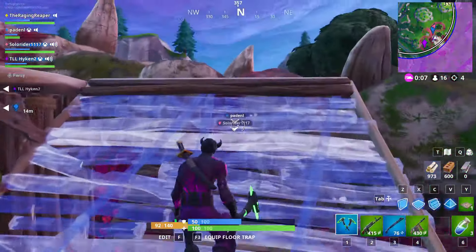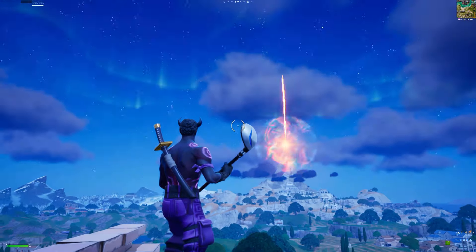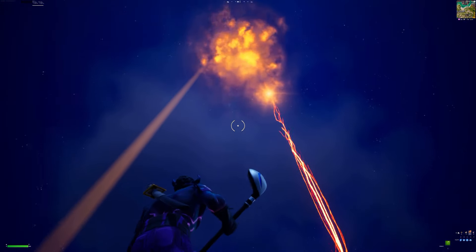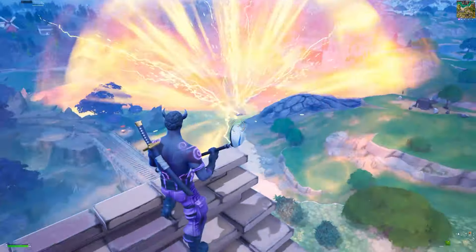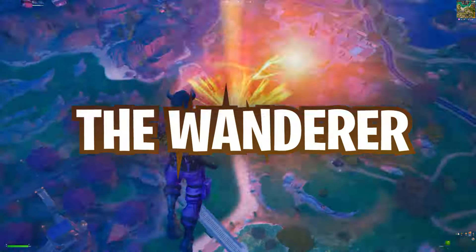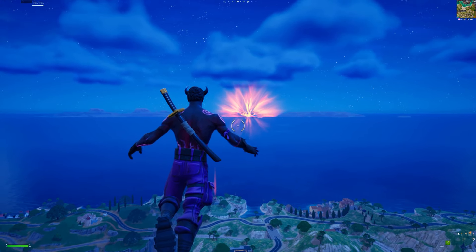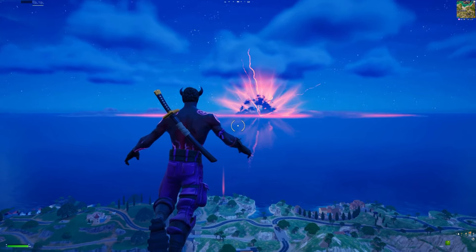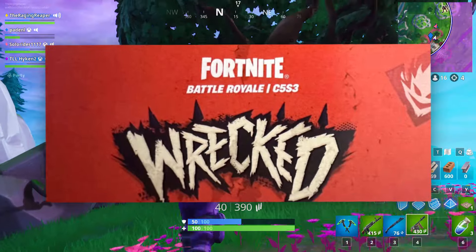Yesterday, Fortnite revealed the Season 3 title: Wrecked. Earlier that same day, the main portion of our mini-event concluded. We watched as Zeus struck his final bolt of lightning at Pandora's box, overloading it and unleashing our next biggest threat — the Wanderer. It retreated into the distance and gathered its storm, and now it's making its way slowly to us with a deadly and absolutely massive sandstorm. So by the Season 3 title alone, we know the island is going to be, well, wrecked.